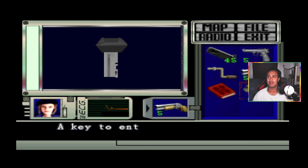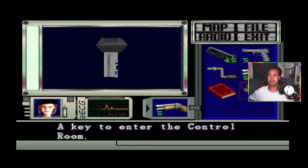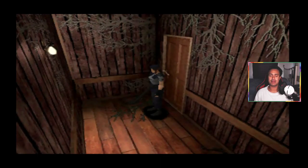Right, a key to enter the control room — that's what we've done. I'm gonna come out of this and end the video. It was just a video to show you where the red book and the control room key location is. Take care of yourselves, peace out.